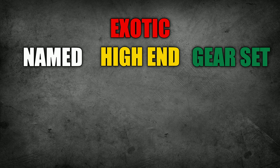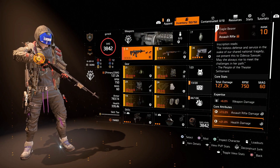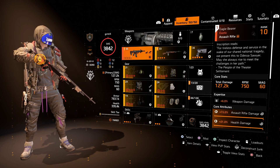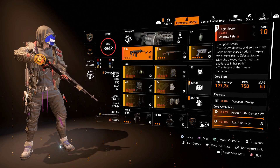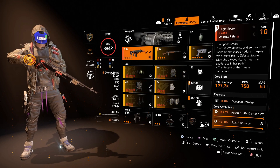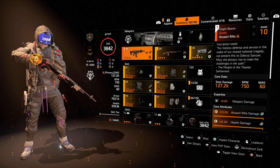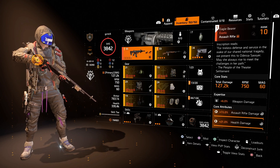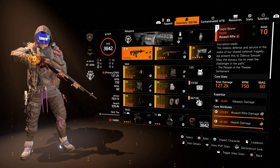Once you are in end game, forget about common, rare or epic items — you just want to focus on high-end, gear set, named and exotic items. If lower rarity loot is dropping, you just need to up your difficulty. If you play on Hard, which is relatively easy, high-end is the majority drop. A build is a collection of items you put together to work alongside one another to alter your stats, and there are loads of different variants available — it's pretty much like a puzzle.